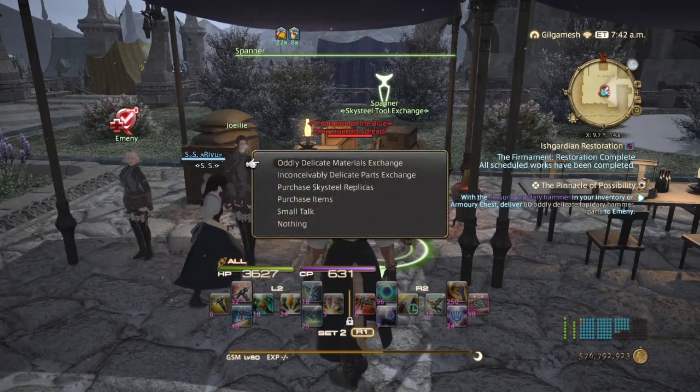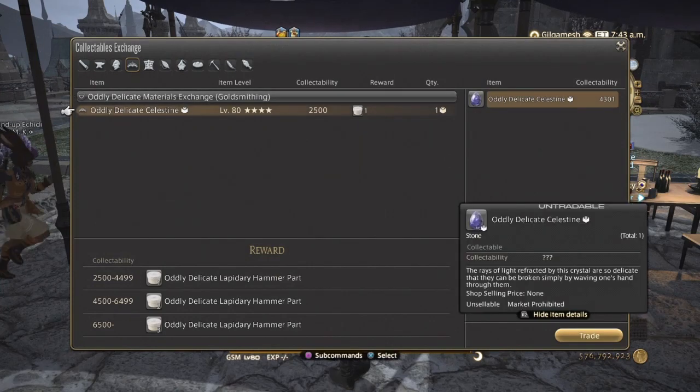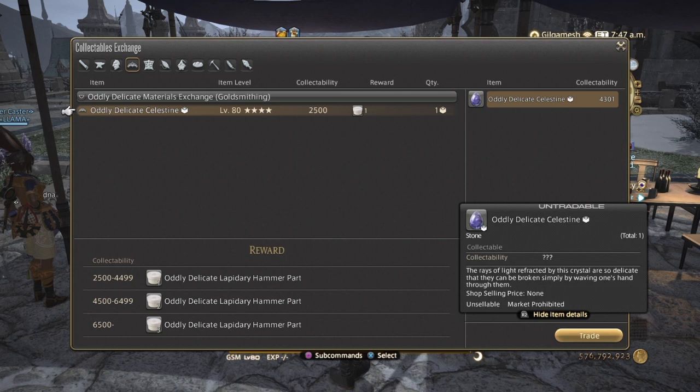The Spanner will be dealing with the Aili Delicate Materials Exchange. These are going to be four-star items. The lowest collectability is 2,500 to 4,499. The midrange is 4,500 to 6,499, and the highest is 6,500. Each tier gives you one, two, and three Aili Delicate parts respectively. If you're looking for the highest — 6,500 — I'd recommend watching Ash's video. For me, we're going to be dealing with the 2,500 to 4,500 range.